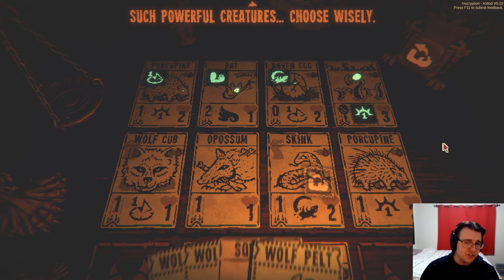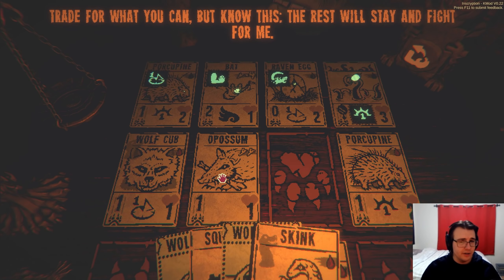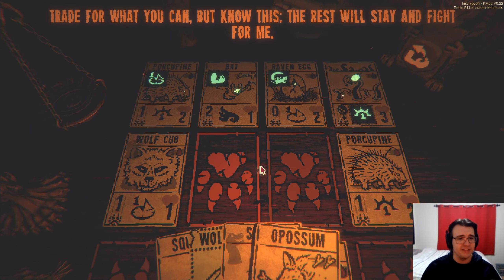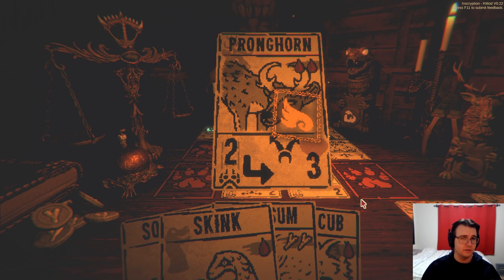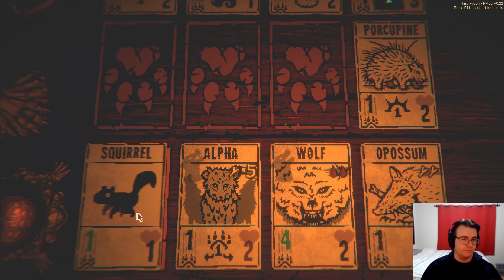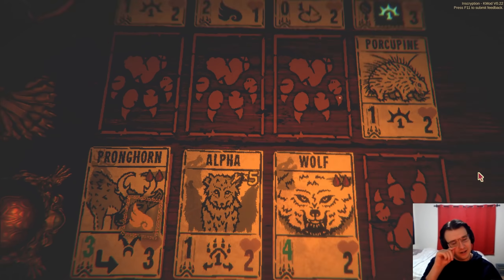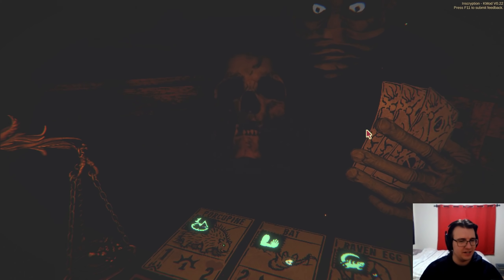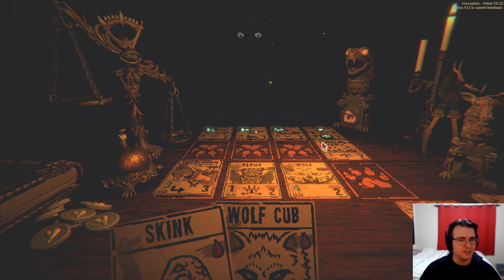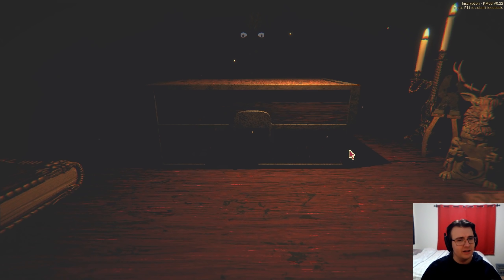Next phase — it's time to trade. This should be a win. Such powerful creatures — choose wisely. Let's get the skink out of here, get the possum out of here, and that's already five damage, and maybe just the wolf cub for good measure. I'll draw from here actually. Oh, pronghorn — I'm just going to plop them down right next to the alpha for a little extra damage. The trapper is really easy if you have a decent amount of pelts. All you need is a decent surviving unit, which has to happen because you have to kill them with something, and then you just get rid of the stuff in front of them.